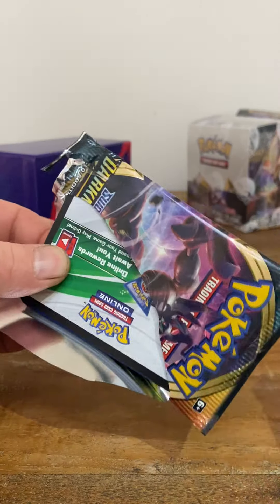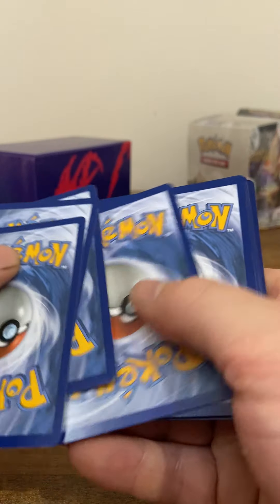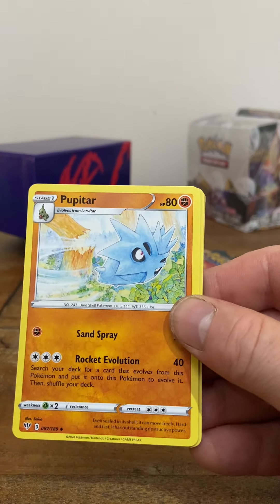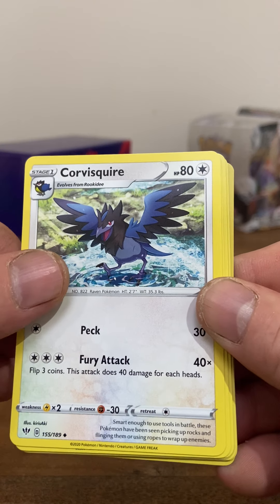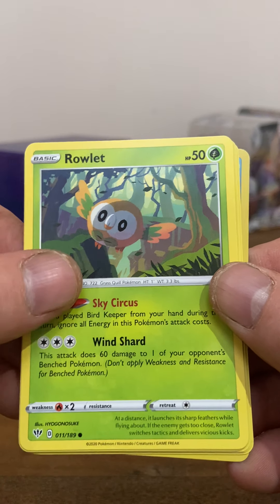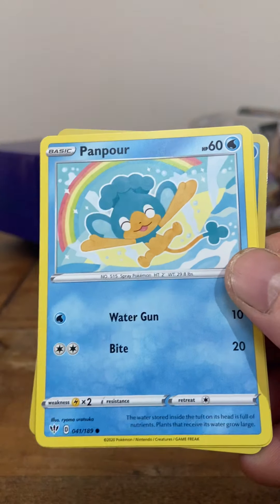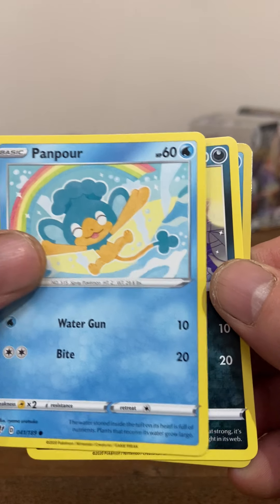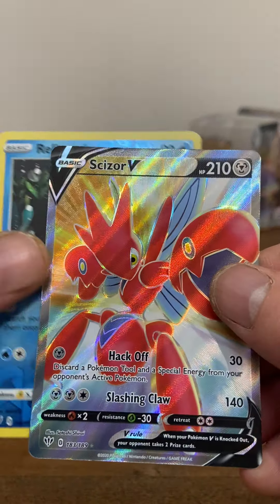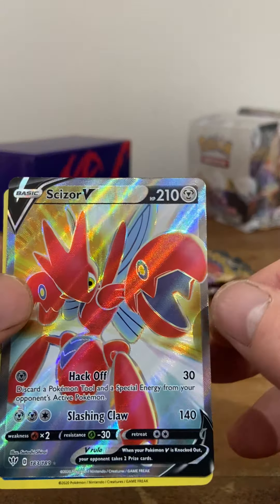Oh yes, okay, here we go — this will be something special in here. One, two, three, four — here's the front, make sure we can't see the back. Boom! Lovely, another big card in there. That's not too bad, nice.